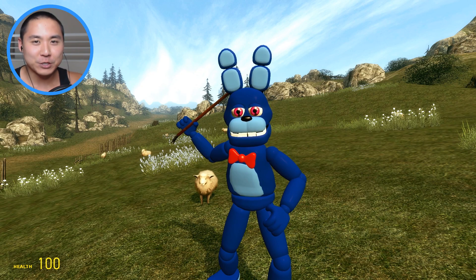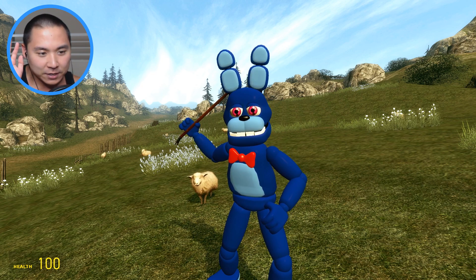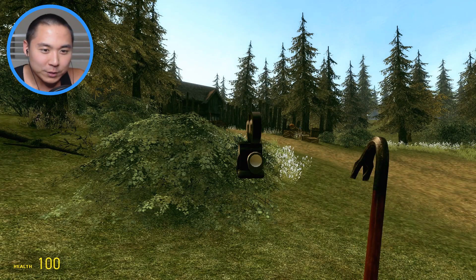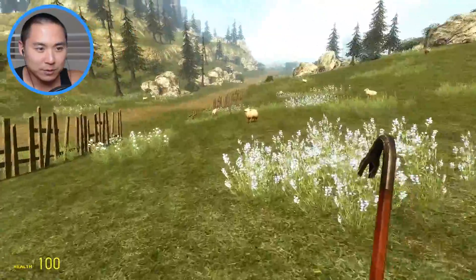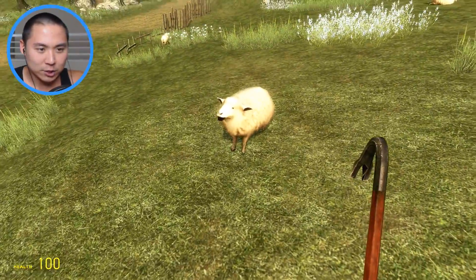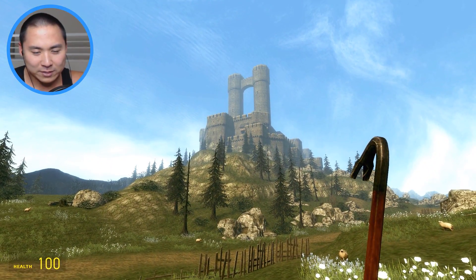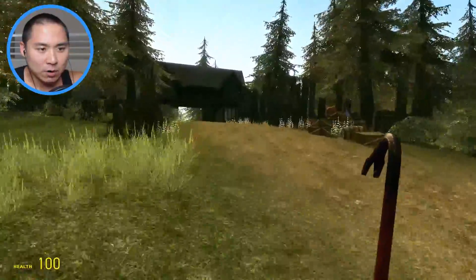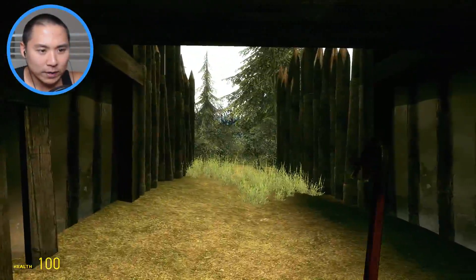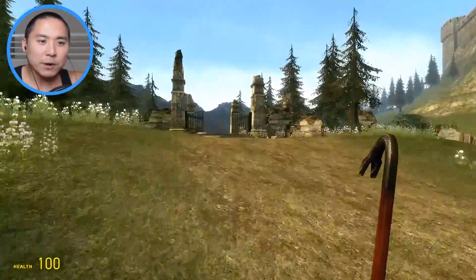Hey, what's up guys and welcome back to another episode of GMod sandbox. We are with Adventure Bonnie for the very first time and there is a sheep behind me. What's really cool about this map is that there's actual sheep and they're like bleating or whatever. One is laying down over here. Look at this epic castle in the background — somebody imported this whole map into GMod and it looks absolutely amazing. There's like a gateway to this whole kingdom and some ruins too.